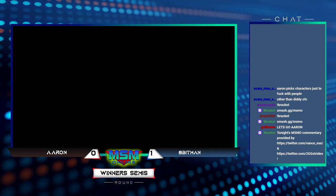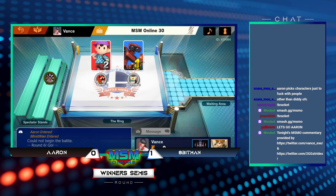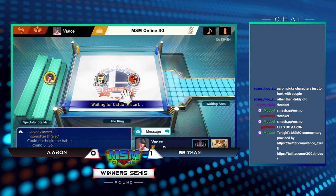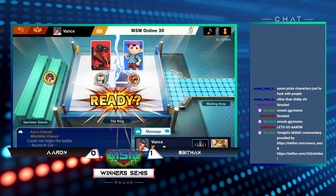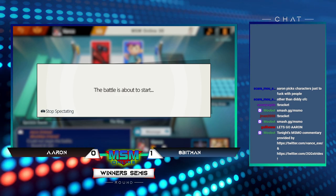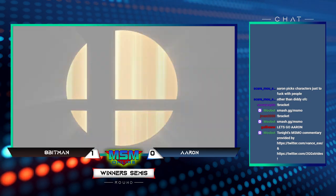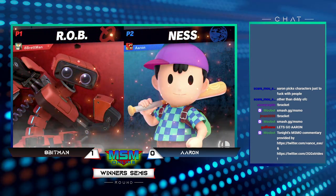Apeman takes game one over Aaron — pretty aggressive. We talked about it earlier where there was a situation where he said, 'I'm gonna let Aaron get the heal,' because even if he gets healed it's not enough for him to avoid losing the stock.